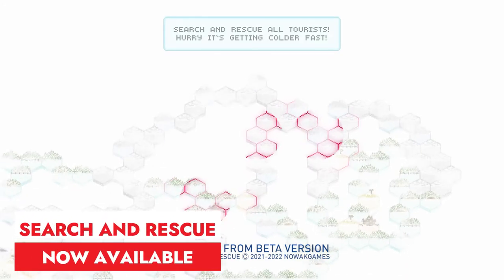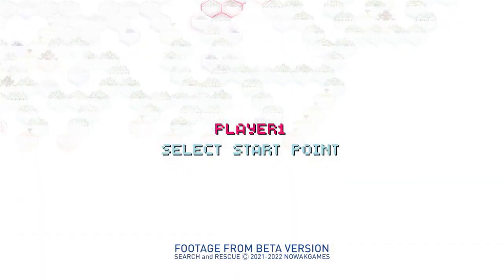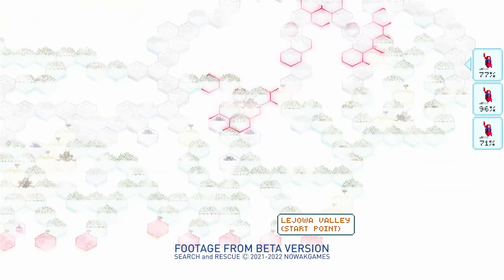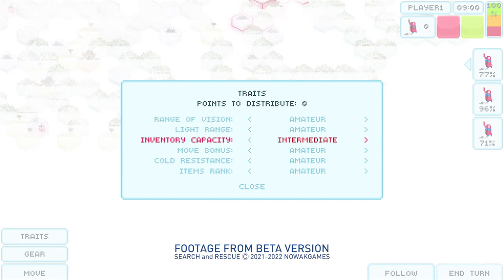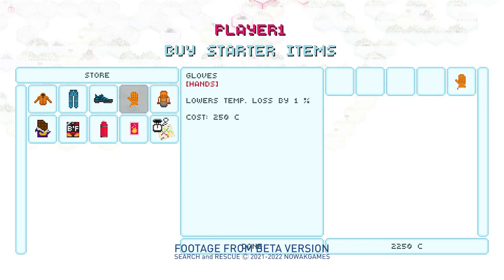Search and Rescue is an intriguing turn-based strategy board game that up to four players can play. This game brings the dangerous and unpredictable conditions of the Tatra Mountains during hellish wind to players' gaming experience. The core objective is to search for lost tourists and bring them to safety before the freezing temperatures and treacherous conditions overcome players. Available now on Steam.